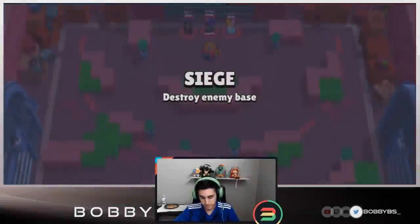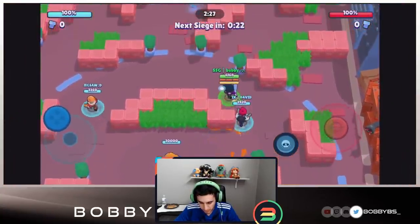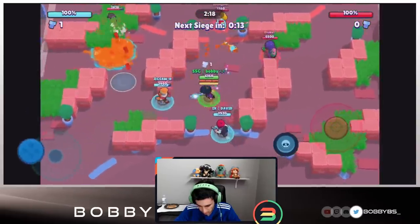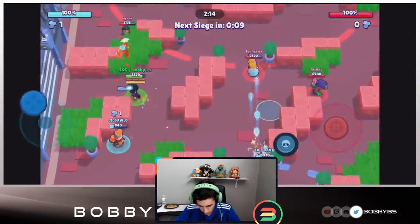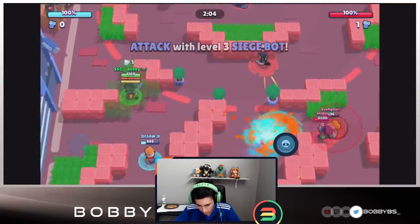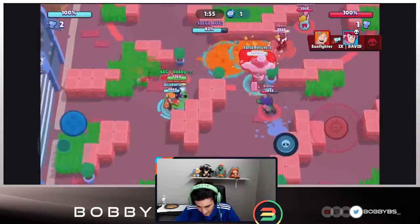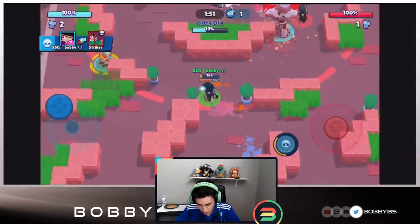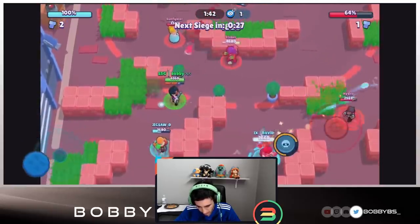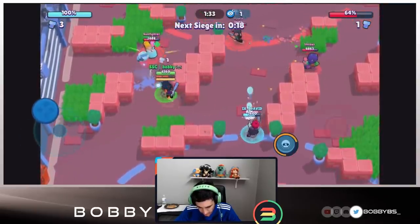Here we go into the next game. We decided to run BB. BB is really good in Siege whether you want to one push or not — instead of a Bull we're running BB. BB is really good at picking up that first bolt. The bolt's in the middle so we're just going to sneak into mid and pick it up. We didn't get our super but our job is just to get the bolts. Jigsaw is doing a really good job on his side and David's going to break those walls open.